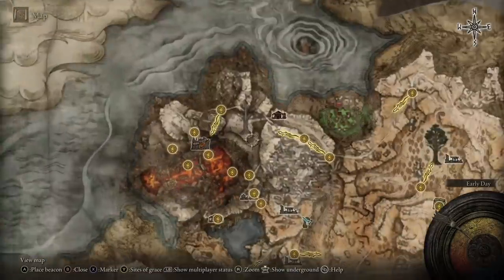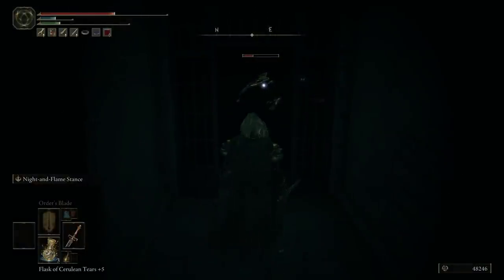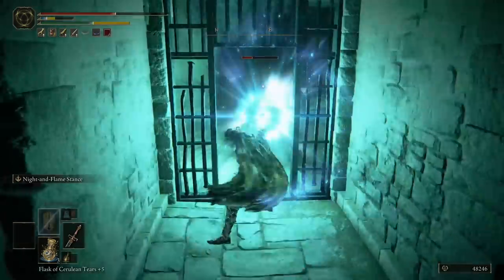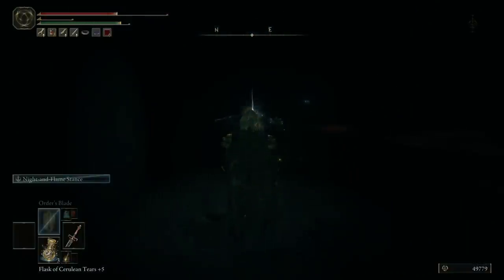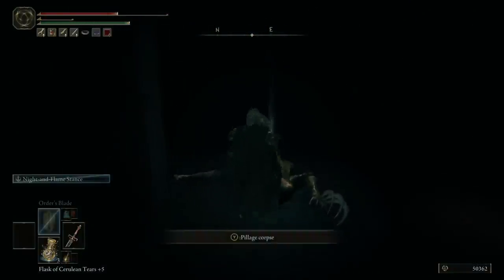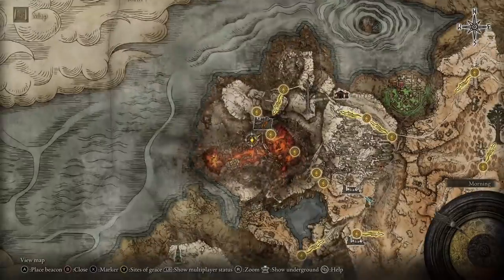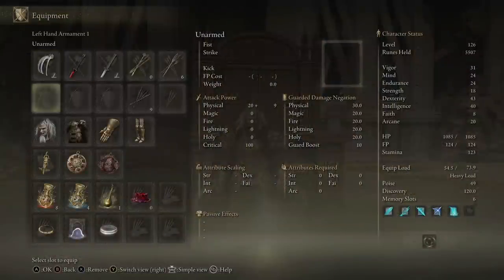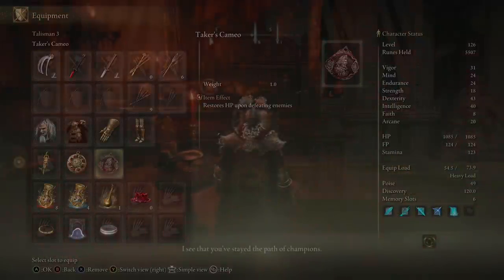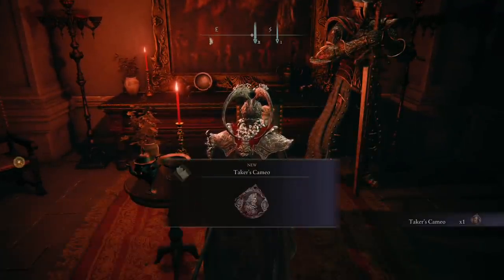I was pretty goddamn surprised that only a few people have found this amazing weapon which will stack bleed like crazy by dual wielding it - that's game over. You can find these bad boys at Volcano Manor. There is a hidden door - first door on the corridor hallway, first door on the right side. Go to the end and hit the wall, you'll find a hidden door or hidden cave. Eventually you'll find a simple enemy - kill him and he will drop the claw for you. Amazing weapon for bleed, and it looks badass.